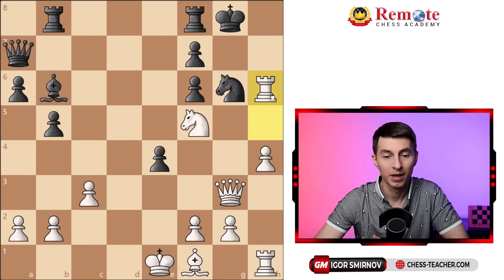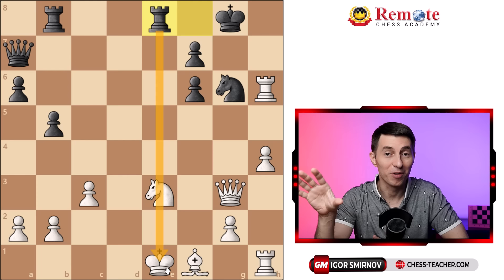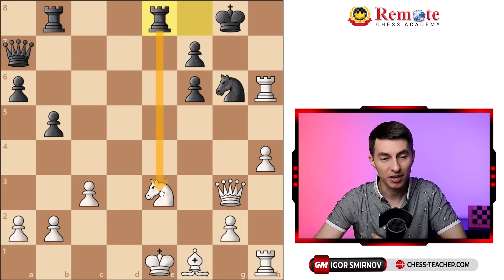Black saw that h5 is a big problem coming, so they tried to seek counterplay and played pawn e3. After white took with a pawn, black even sacrificed the bishop and then played rook to e8. Funny that for the second time both sides are trying to make use of a pin — black trying to win the knight via the pin on e3, and white trying to make use of the pin on g6. Carlsen first had to address the instant threat of rook takes e3, which would attack the queen and king, so he played rook h3 to protect the knight. However, black pushed forward with f5.